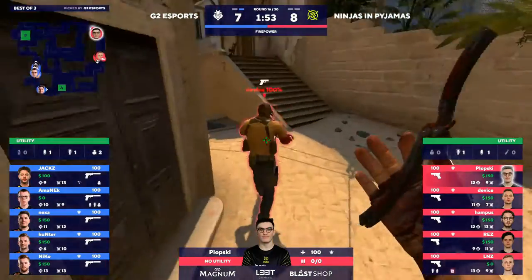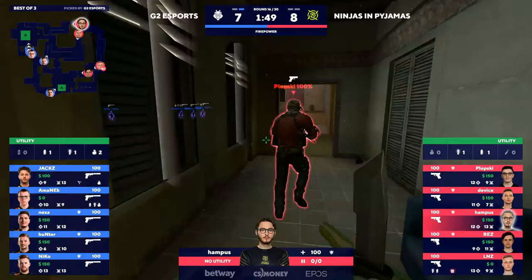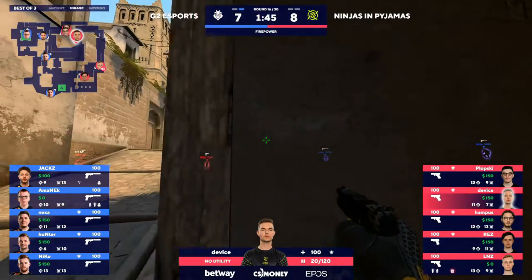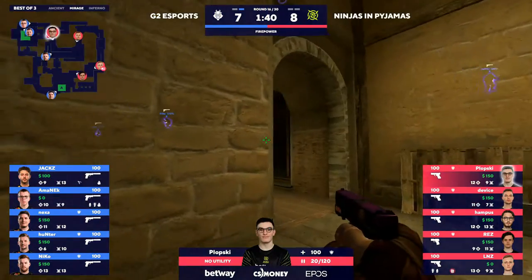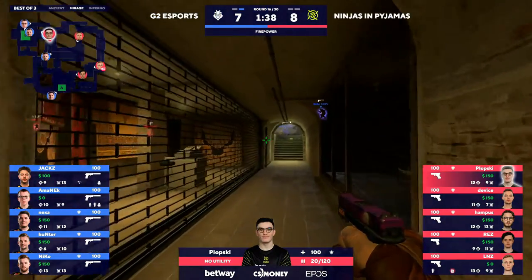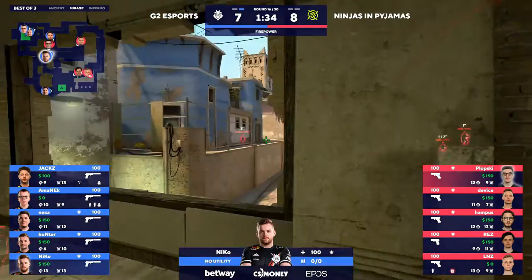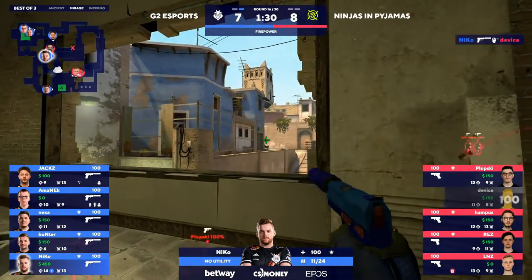Unfortunately for NIP, both these opening halves on each map have been a factor of getting back in the game — they've started out a little bit slow, but they find it towards the end. At least here they get to take an advantage into the second half. Now they need to use that momentum coming out of the first half and just win this pistol. They've got a P250 on Rez, glocks on the rest, and the bomb is over by E-ramp where Rez could — oh my god, he just crouched right into it, makes it so casual.